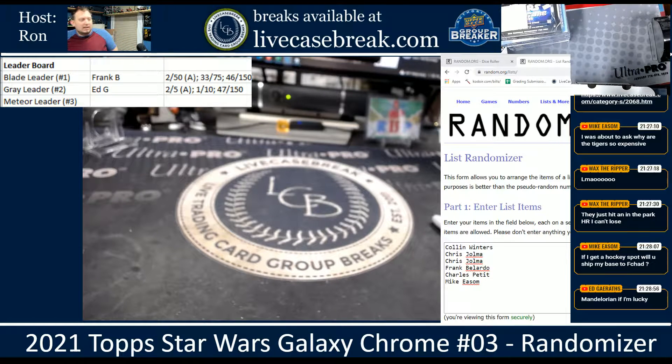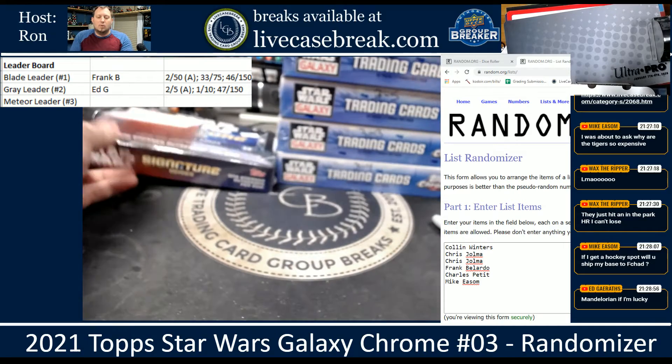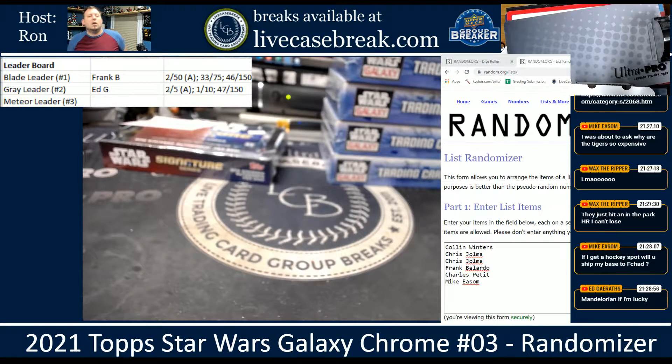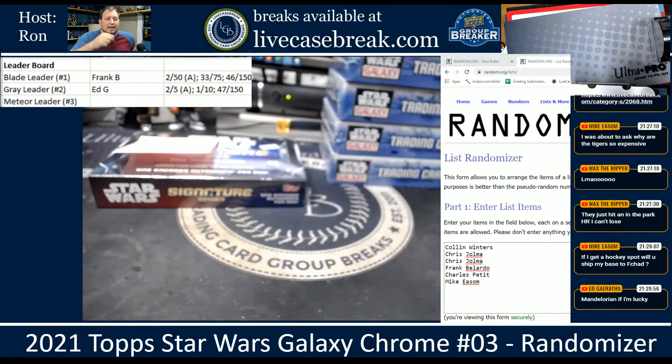How's it going everybody, this is Ron from livecasebreak.com. We are doing a little fun with our 2021 Star Wars Galaxy — it came out this week. We have the six box modified box wars: you get to keep all your cards, but the person with the lowest numbered parallel out of the six becomes the squadron leader. Out of three squadron leaders, whoever has the best card gets an additional prize — a six series box. Frank and Ed have already taken the lead with Blade and Gray squads. Now we're doing Meteor Squad.